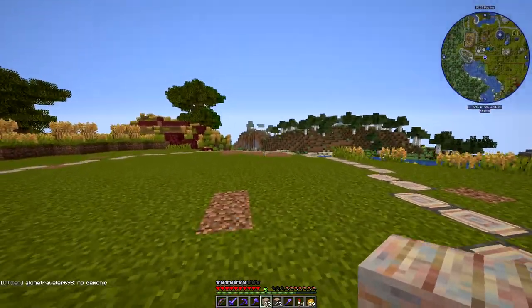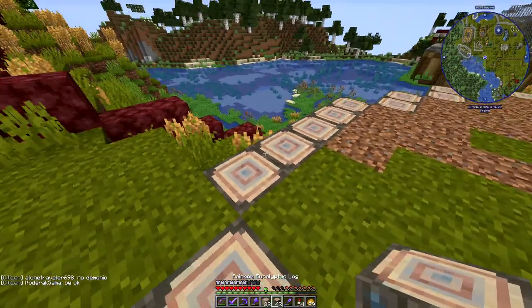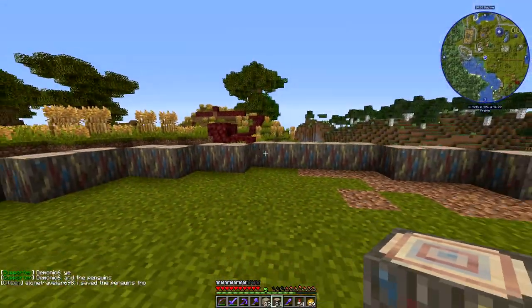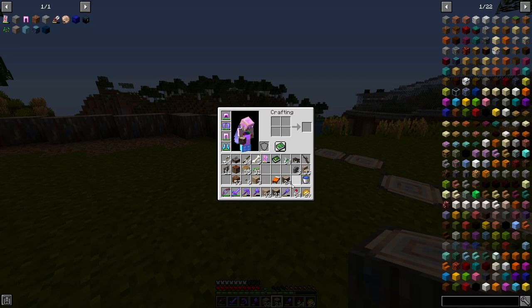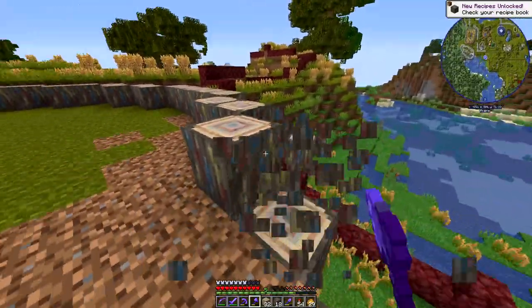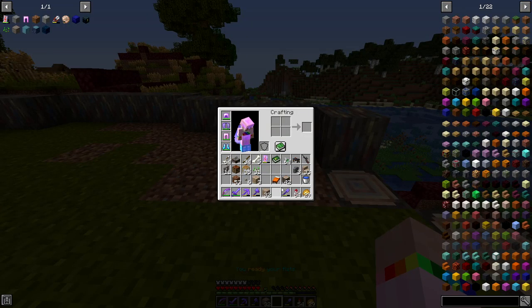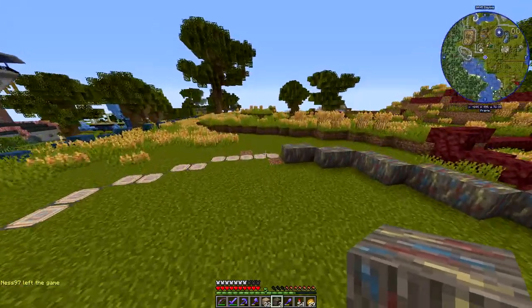Now then, what I'm going to do is use the rainbow eucalyptus at the back here like sort of a backdrop. It's not going to have glass all the way around. I think I'll have those types of logs in — let me just change those. Like that. Oh, I need some more. And those two there. Okay, that's it, round about like that.